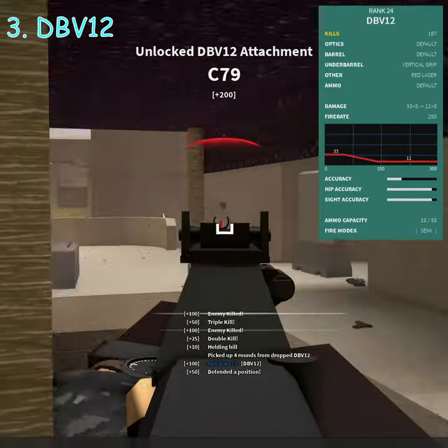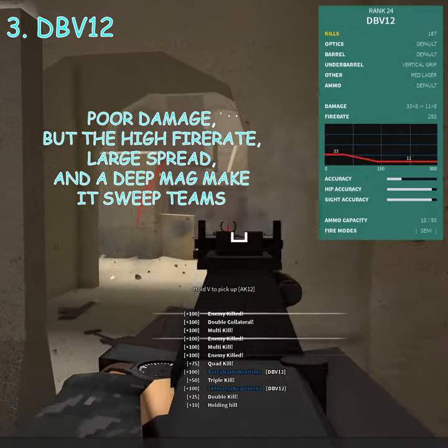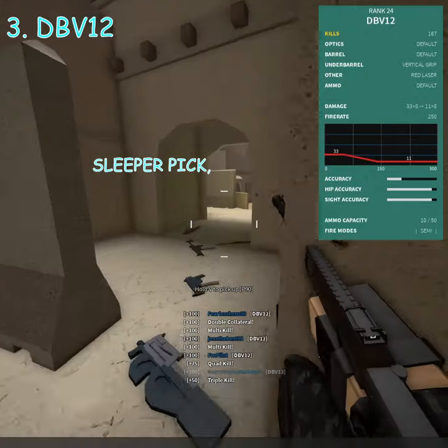Number 3: DBV. Poor damage, but the high fire rate, large spread, and a deep mag make it sweep teams. Sleeper pick, but it's solid.